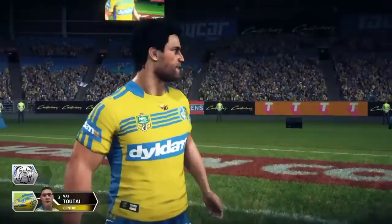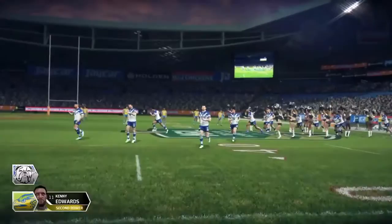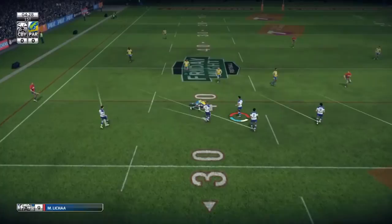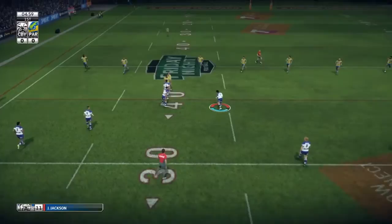Welcome back to another Rugby League Live 3 career video as the Bulldogs. We've got Parramatta in the second round. James Graham got injured towards the end of the last match, forcing a few changes — Klima is starting for Graham, Lloyd Perra comes in on the bench, Hoppawati moves back to centre, Rona's back on the wing, and Brad Abbey has been dropped.